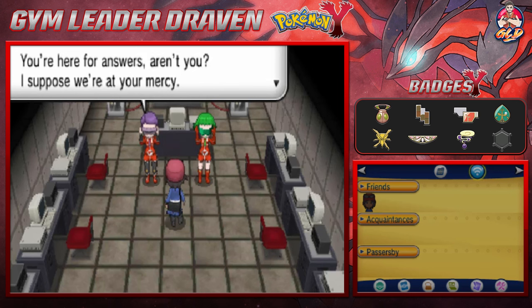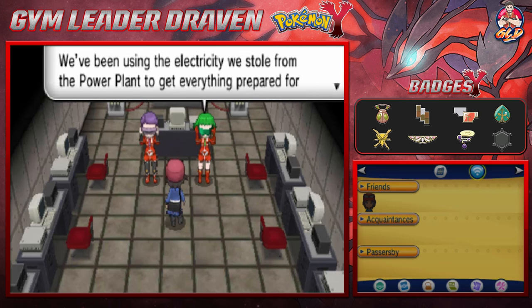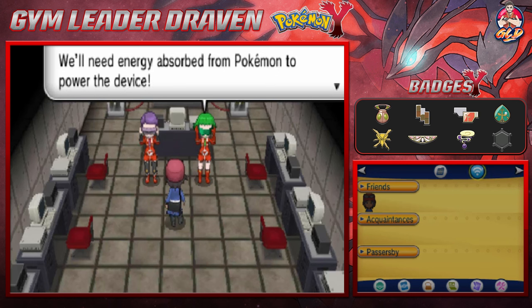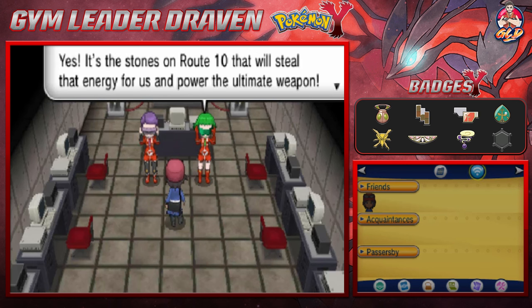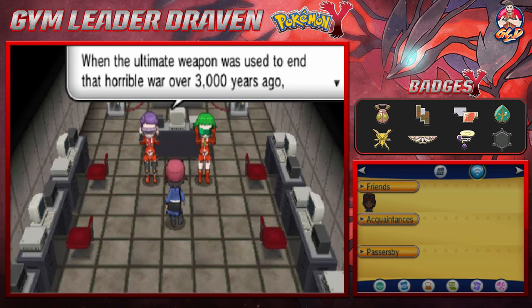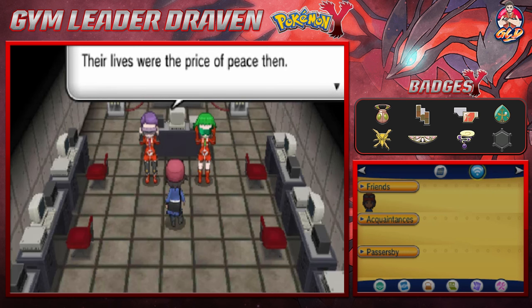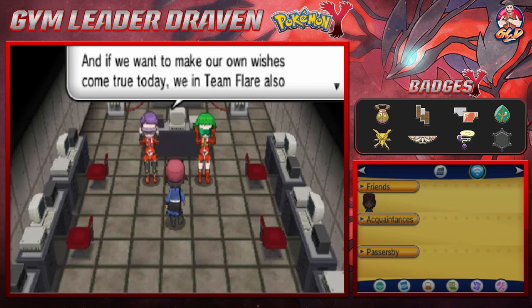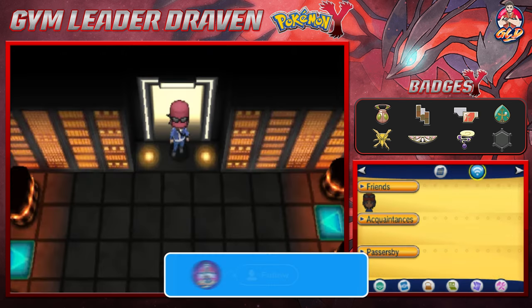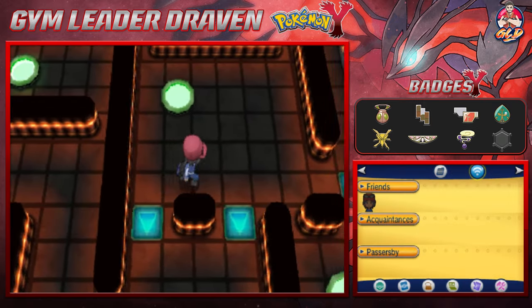You're here for answers, aren't you? I suppose we're at your mercy. I will tell you what I know. We've been using the electricity we stole from the power plant to get everything prepared for activating the ultimate weapon. We need energy absorbed from Pokemon to power the device. It's the stones on Route 10 that will steal that energy. Those stones that line Route 10 are the graves of Pokemon — when the ultimate weapon was used at the end of a horrible war over 3,000 years ago, it stole the lives of all those Pokemon. Their lives were the price of peace. That's actually pretty cool for a plot in a possible remake.